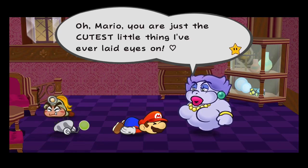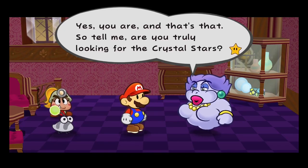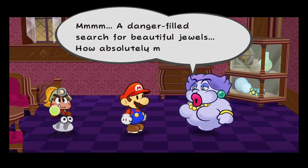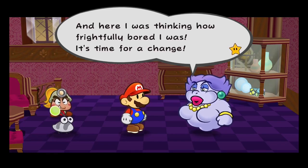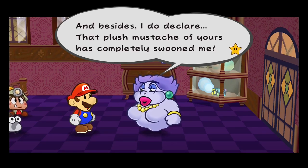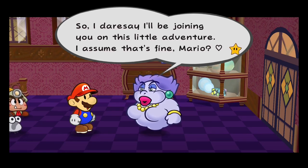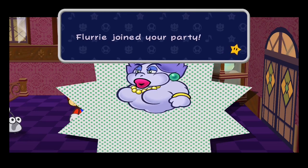Oh Mario, you are just the cutest little thing I've ever laid eyes on. Yes you are, and that's that. So tell me, are you truly looking for the Crystal Stars — the very same Crystal Stars spoken of by all the lowlifes in Rogueport? A danger-filled search for beautiful jewels — how absolutely marvellous! But here I was thinking how frightfully bored I was — time for a change. And besides, that plush moustache of yours has completely swooned me. A man as manly as you must attract all sorts of trouble, and I want to keep you safe. So I dare say I'll be joining you on this little adventure! I assume that's fine, Mario. I'm not really getting her voice down right, but that's okay. Flurry joins your party!